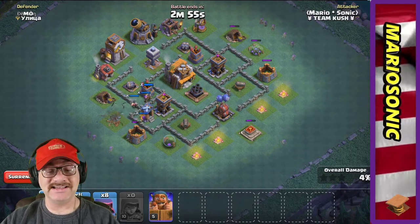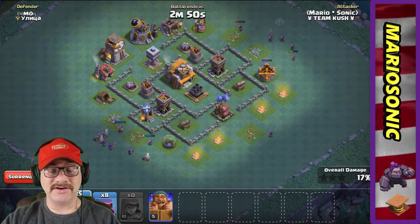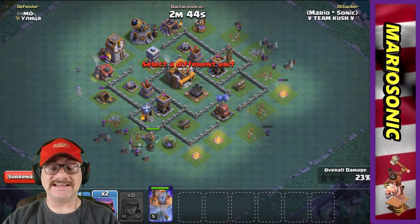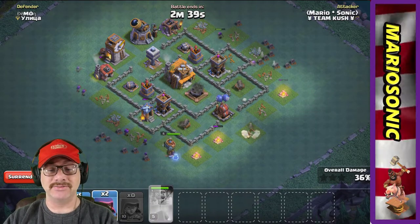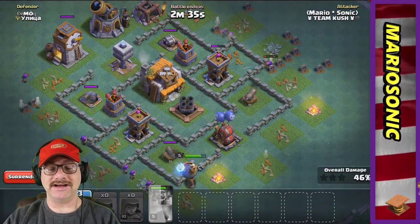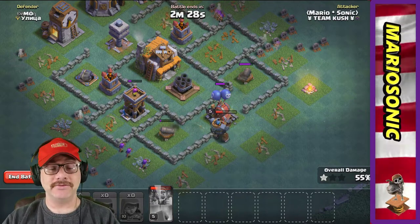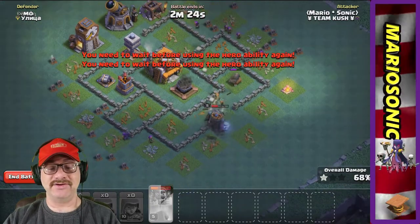Taking out these pumps — I notice these archer towers are very essential to the game. I've been doing a little bit better here on the dark side. Hidden traps are starting to pop up all over the place. Let's rage up our battle machine and push through. I've got a bunch of archers over here. Please take out this archer tower — big bombs are starting to go off in my battle machine's face. One star, 55% which is pretty cool.